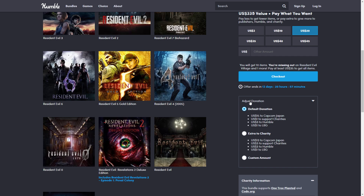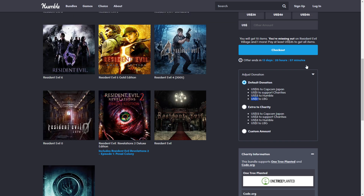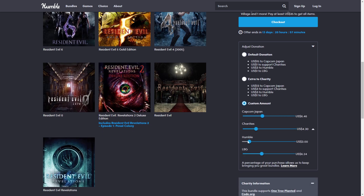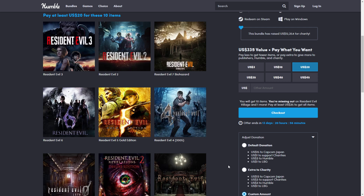With the adjust donation option you can choose where your money goes. For the twenty dollar tier, Capcom is a bit stingy and the default split gives very little to affiliates. You can use the custom amount and sliders to balance the splits — give more to charity, more to the affiliate, more to Humble, or more to Capcom if you want. This is the only place you can do that, so take advantage of it.